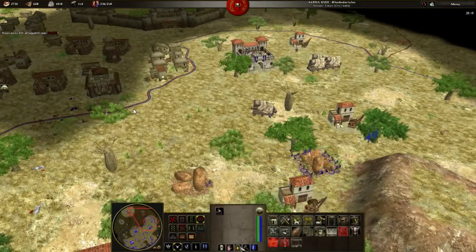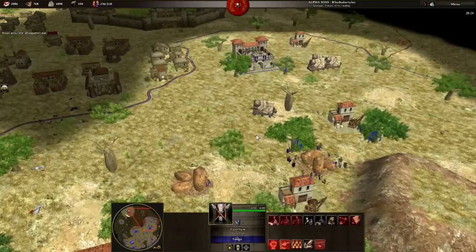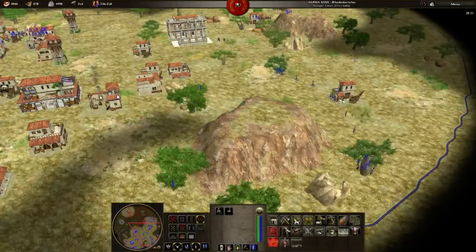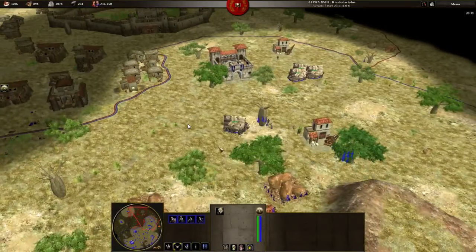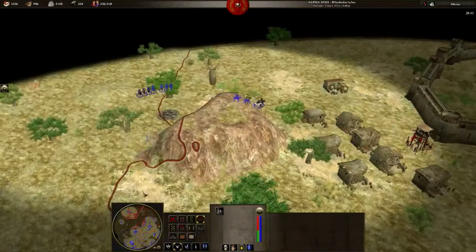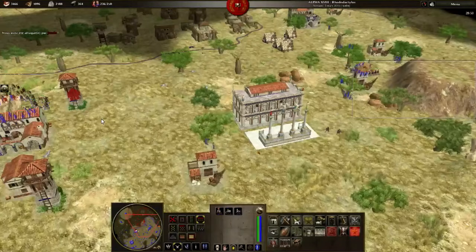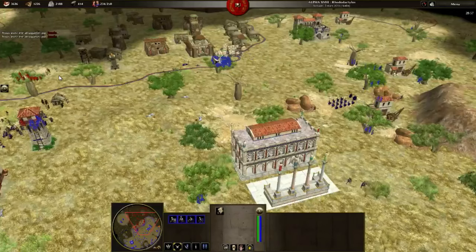I'm repairing this ram — that's a good habit I rarely do. My opponent has built an outpost to see if I was coming by this way — that's a good reaction from him, I like this. I have four rams garrisoned with champions. Another outpost — this one wasn't really useful. My opponent tries to push with a ram to take down my tower, but unfortunately for him, I react fast and push back.